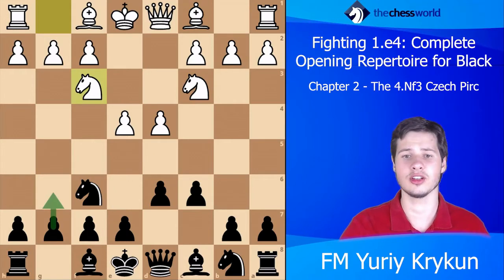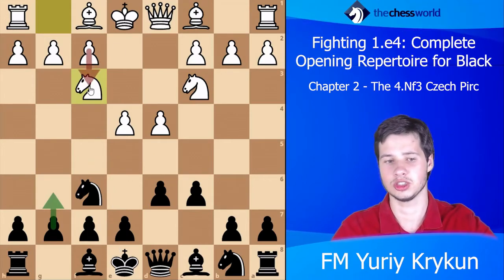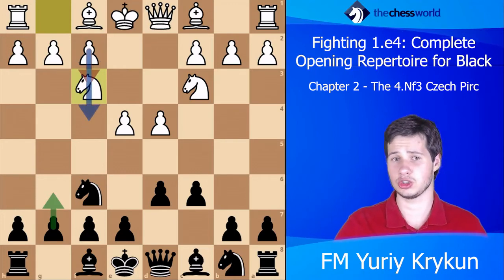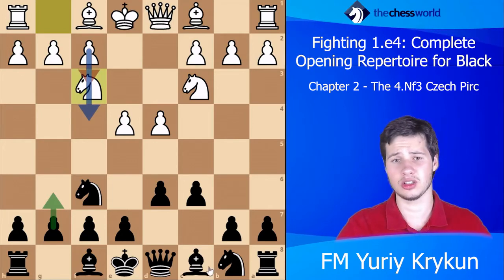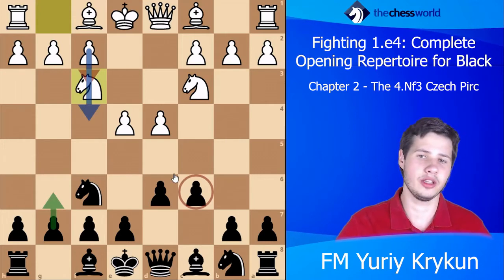In fact I think g6 is a very sensible idea, because now in the Pirc white lost the possibilities of playing f3 and f4, which are actually the most dangerous options white has. So you could argue the move c6 was not really particularly needed.